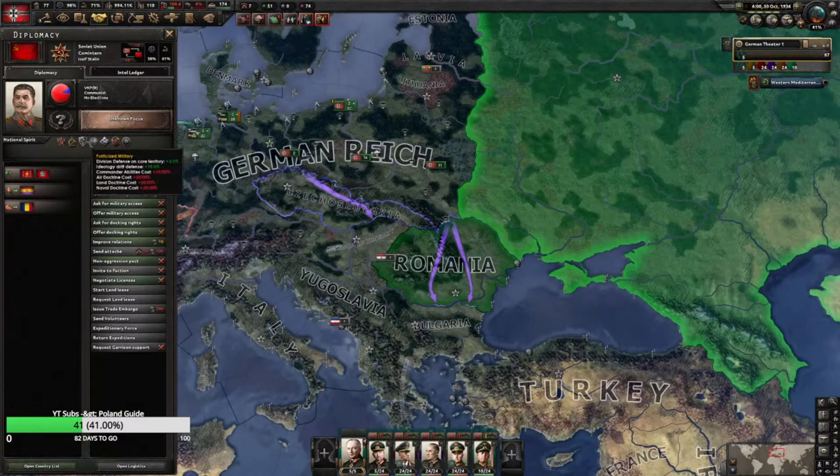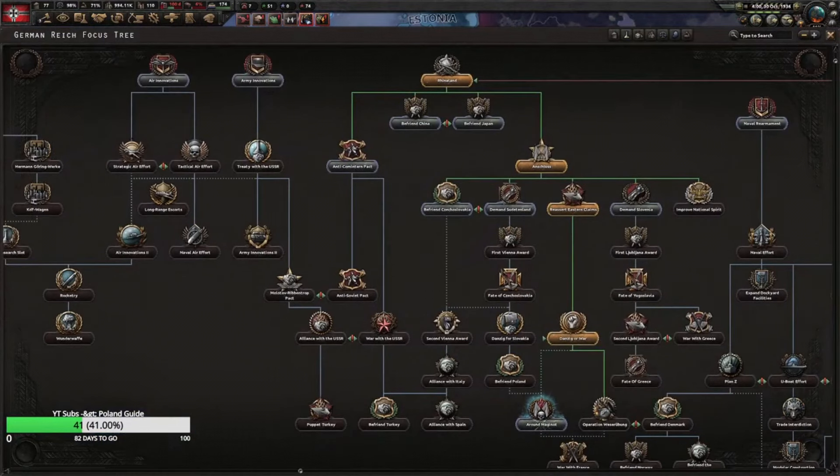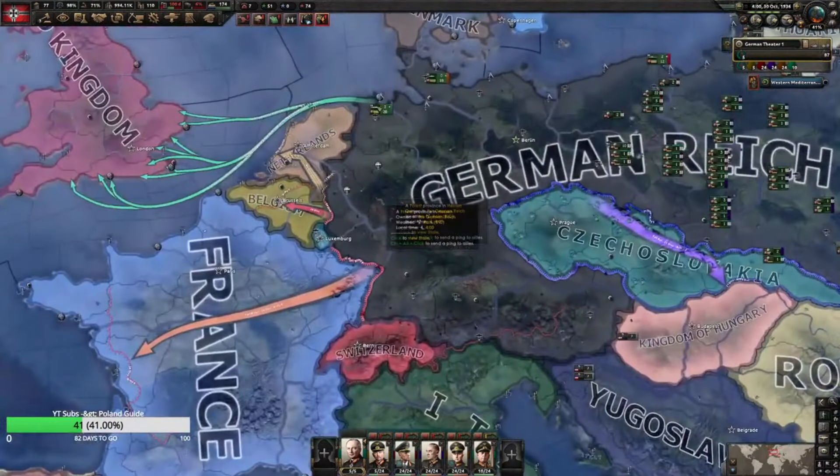Their stability is down negative 20 but they should get further debuffs. The Red Army debuff — I don't think that they've started the purge yet. All this has been modified since I did speed runs against the Soviet Union, but division organization negative 15 is pretty good. Instead of going around the Maginot right now, you go to war with the USSR and just sit there and let them attack into you until they slow down, then roll over them and go for as many encirclements as possible.